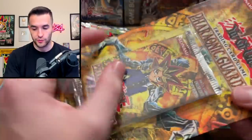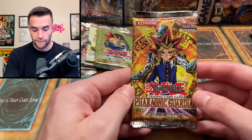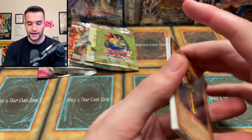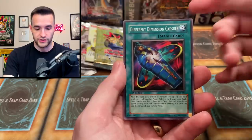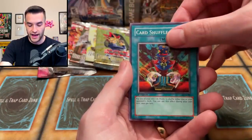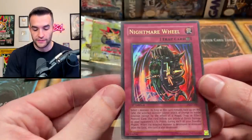Alright, time for the Pharaonic Guardian First Edition Blister — we're going to save the Metal Raiders for the end because MRD is my favorite set. Maybe even more than LOB. Let's pull a Lava Golem, a Don Zaluk. Somebody bought one of my blisters off rexel34.com and pulled a Don Zaluk Ultra — I was so jealous. We've got Charm of Shabti, Pyro Clock of Destiny, Different Dimension Capsule, Swarm of Locusts, Dark Dust Spirit, Man with the Widget, Kabazals, Card Shuffle, and we have a Nightmare Wheel Ultra Rare! Let's go — Nightmare Wheel Ultra Rare in pretty nice condition, a little off-centered but amazing.